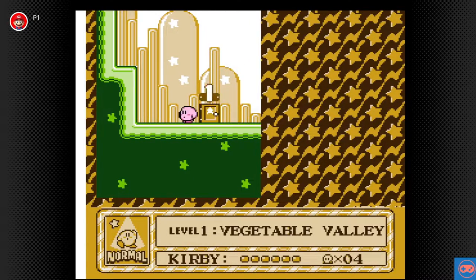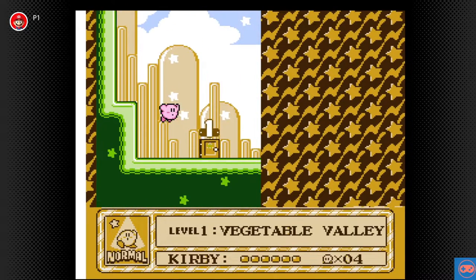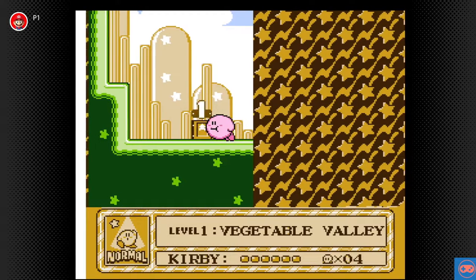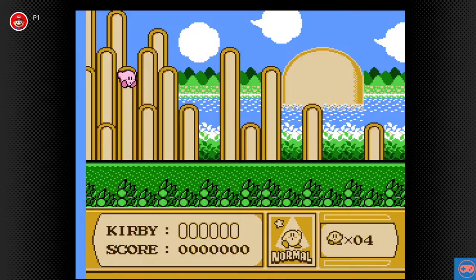What have we got control-wise? B will make him suck, A will make him jump. I think that's all we need. Let's get in here and have a look — geez, the pink fella, he moves quick!